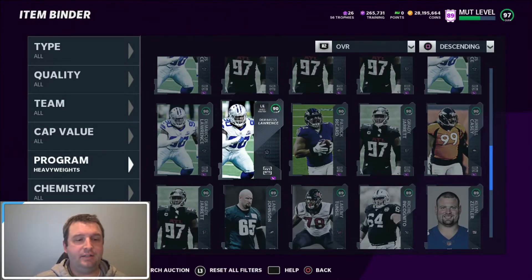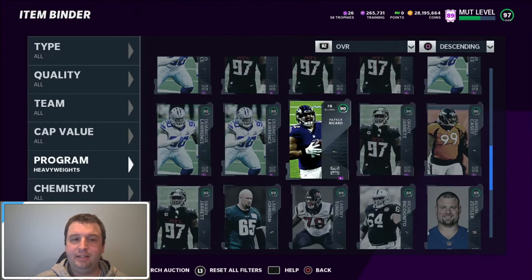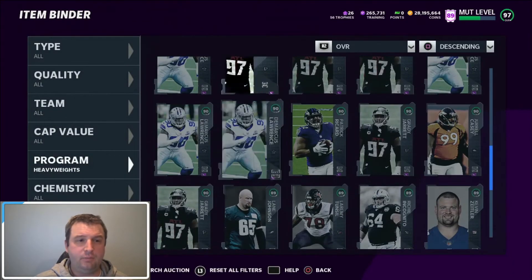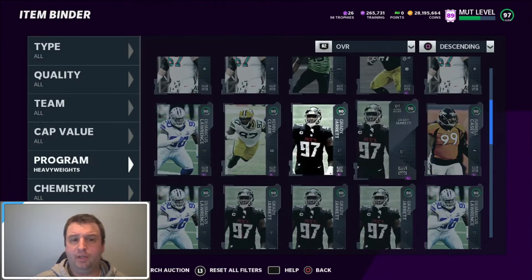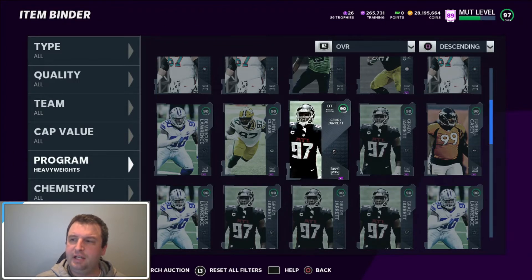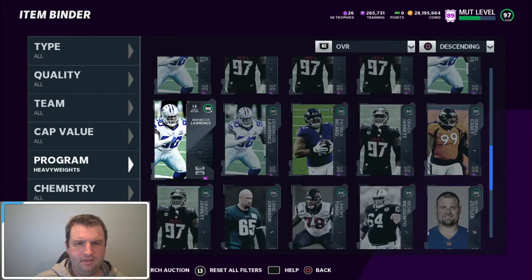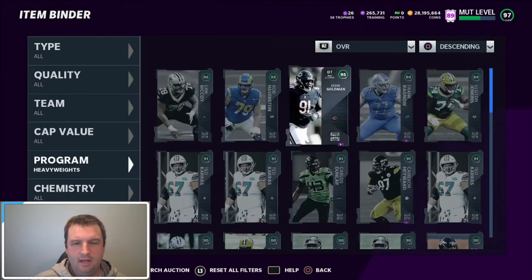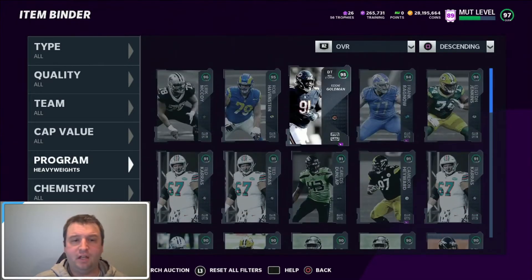Now looking at the 90s — the prices are down. Grady Jarrett is 18K, Patrick Ricard is around 20K, Jarrell Casey is around 20K, DeMarcus Lawrence is about 20K. But Kenny Clark is 35K, so Kenny Clark is a definite sell. The other guys you could probably just quick sell. If you sell them for 18K or 20K, yes they are above training value, so you can sell them. We're looking at 321,000 coins in the 90s — that's pretty good, and they're all above training value.